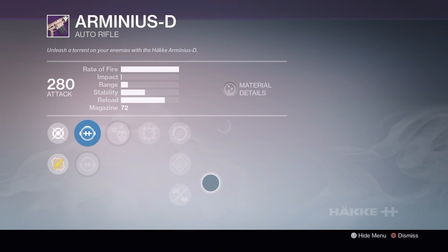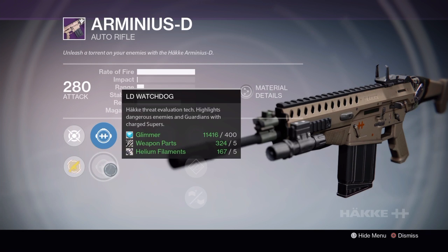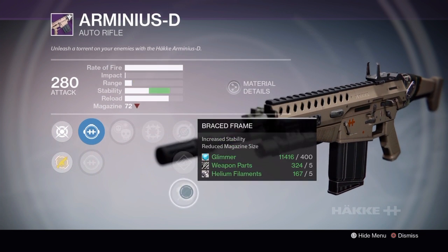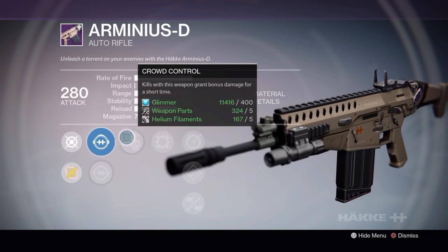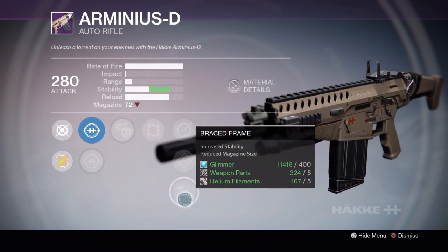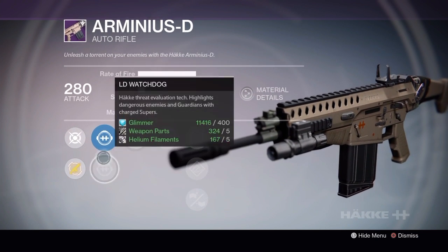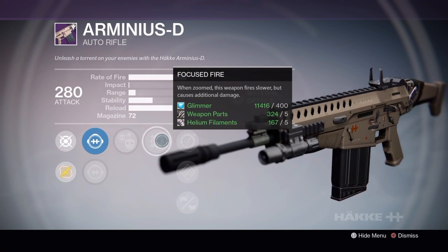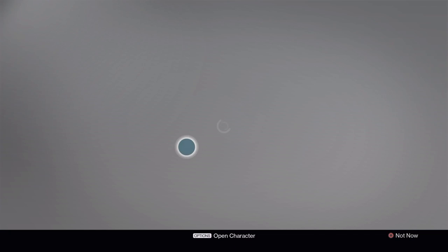Rank 3 takes Helium Filaments. We have Hollow and Watchdog, Single Point, Hand-Loaded, Braced Frame. It's tempting, but Crowd Control with Focus Fire — I would rather have something else instead of Focus Fire if I'm going to have Crowd Control. I would rather have a stability perk like Rodeo or Counterbalance, or even Hidden Hand. That would be nice to have.